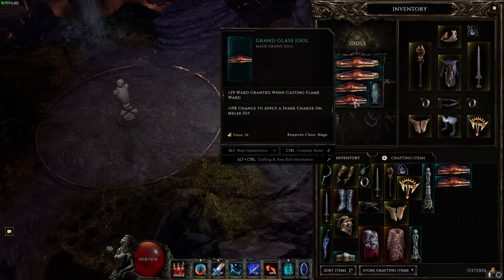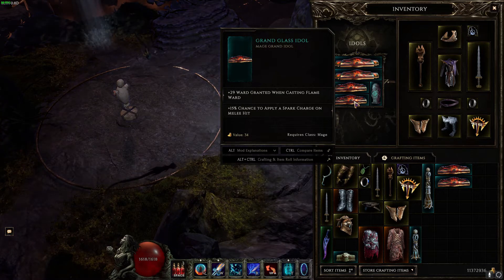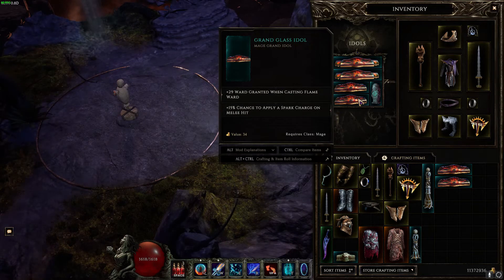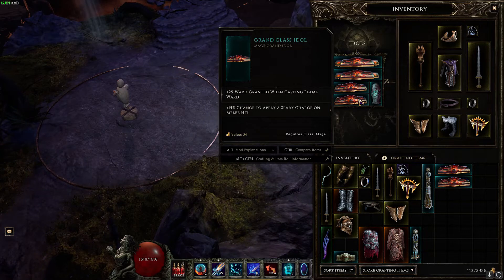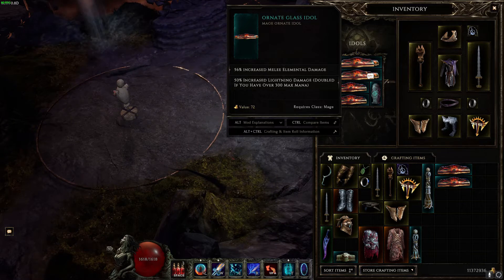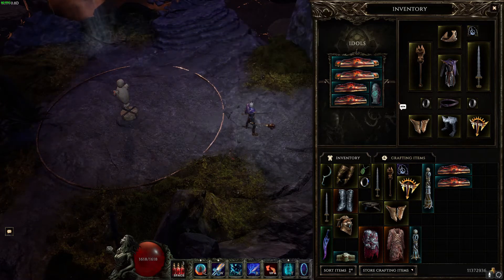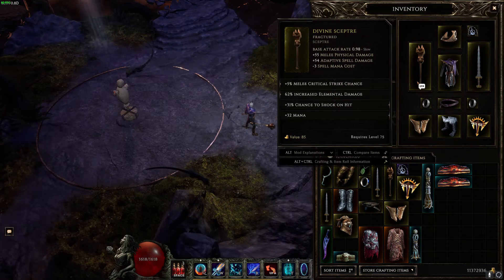With 30 percent chance and three hits per Shatter Strike use, every use is almost guaranteed to put at least one spark charge on the enemy. With four idols you'll probably average two spark charges per Shatter Strike use, doubling that spark charge damage. However the extra lightning damage idols increase how much each spark charge hits for, so it's a give-and-take — decide which way plays best for you.